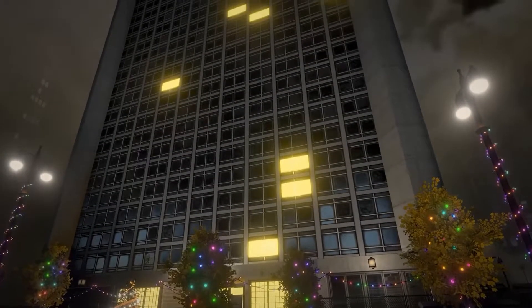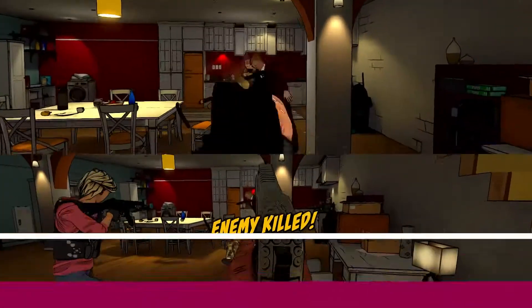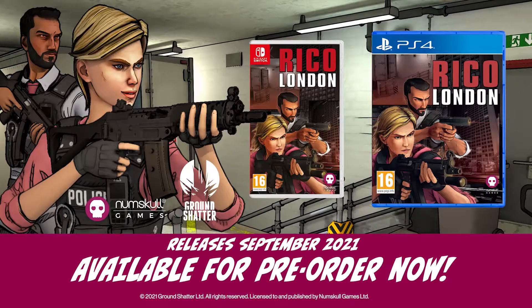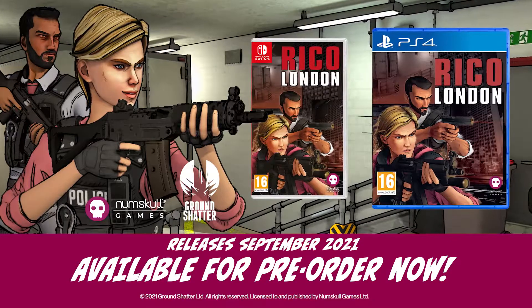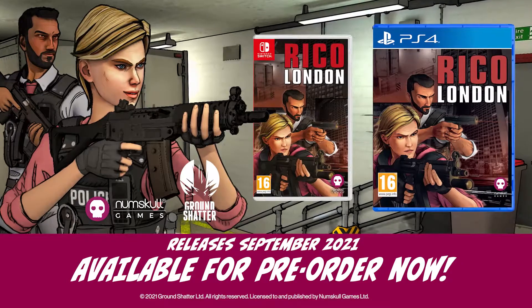Last your way up the high-rise tower, stacked with east-end gangsters, solo or with a partner, in RICO London — due for physical release this September on Nintendo Switch and PlayStation 4. Also available digitally on Steam, Xbox, and the previously mentioned platforms.